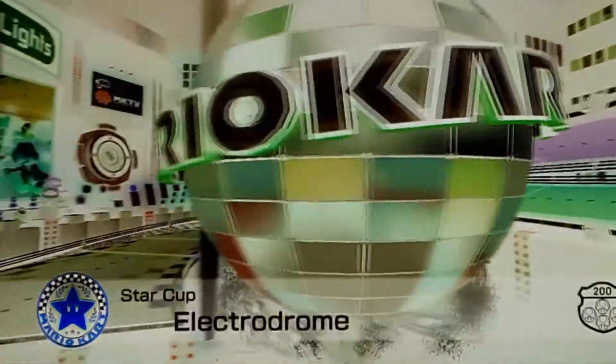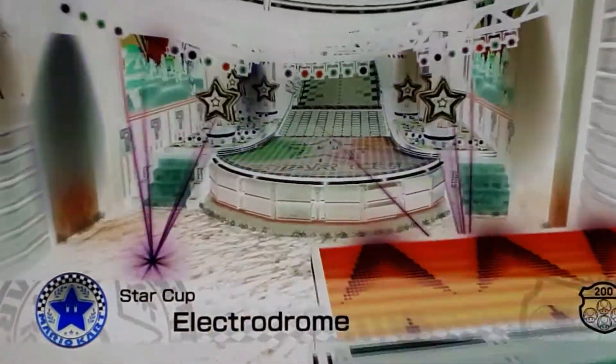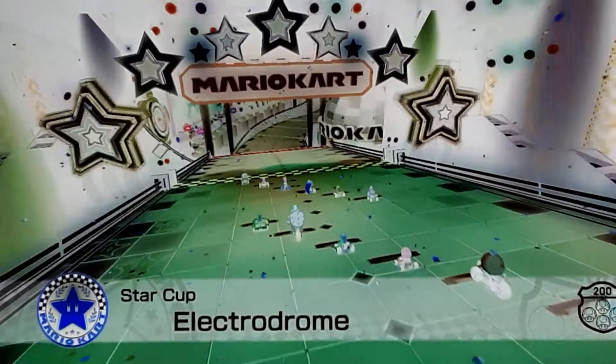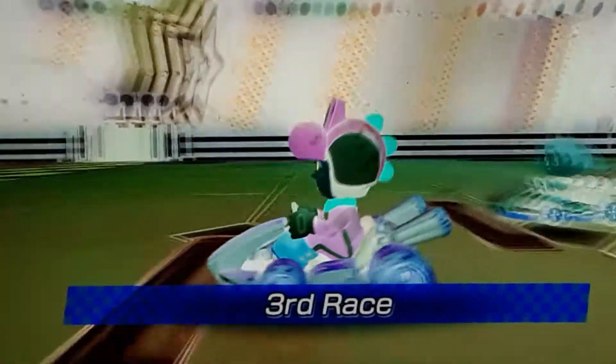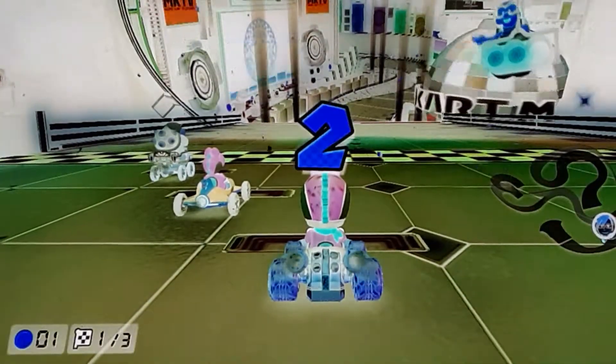I did not see who beat me — I was stretching. I still love this black loading screen. Wait, what color is the water? All the water is like white. Electrodome looks like heaven. Like a disco heaven. But it still has music that slaps.